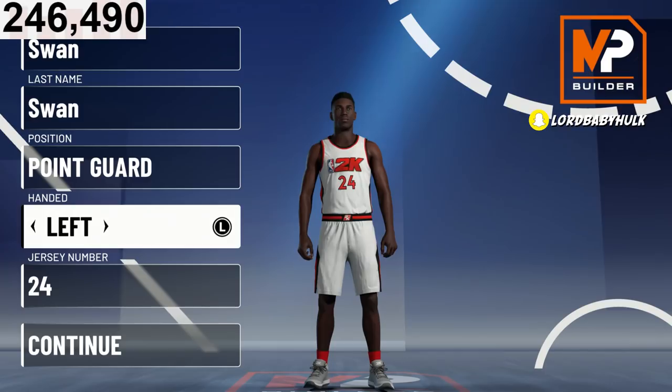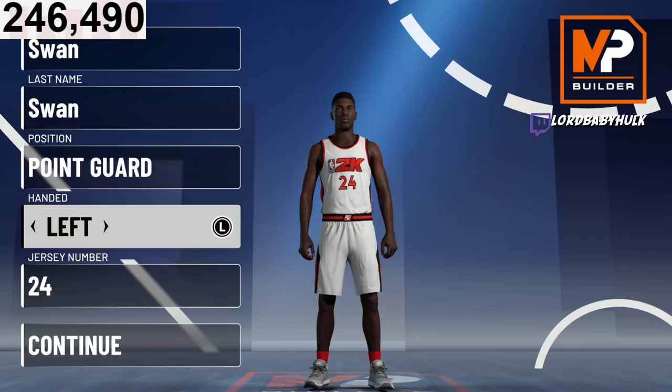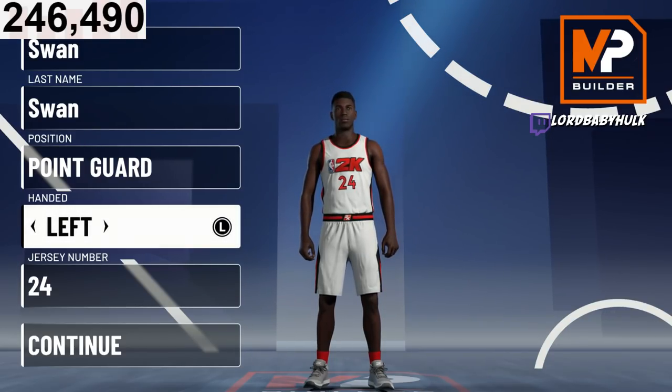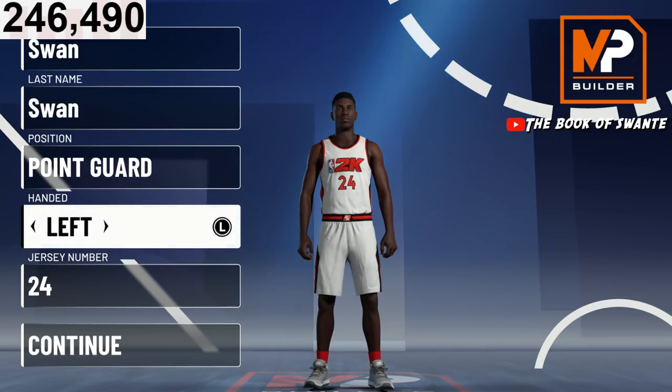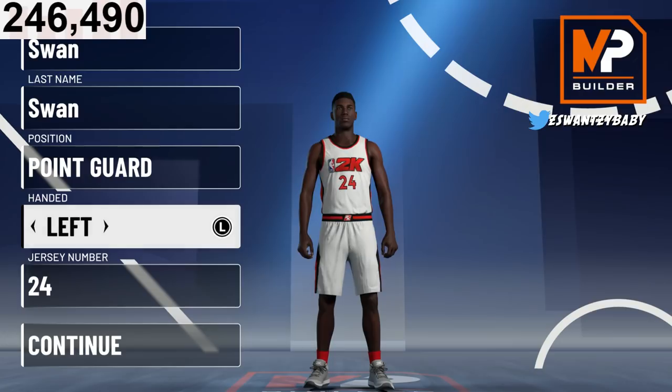Last year my first build was a two-way slashing playmaker — it wasn't a sharp lock, it was a play lock. It was my first build and I used it all year. I dropped off plenty of comp Pro-Am players and plenty of comp stage players, locked them up while they're using screens with only 20 defensive badges.